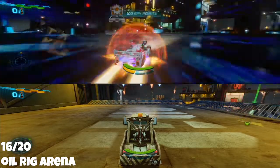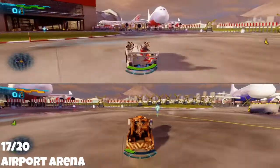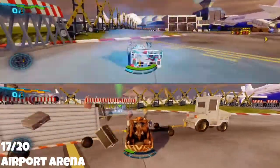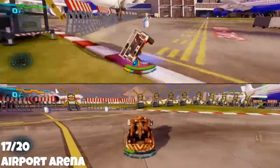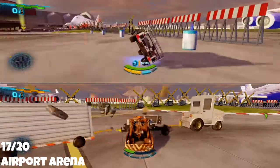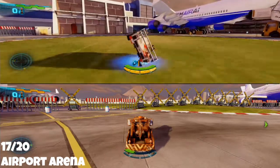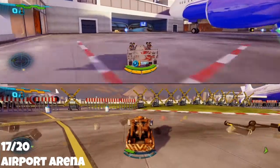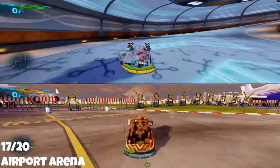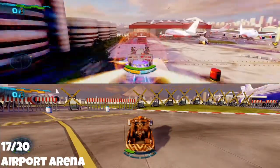Airport Arena is one of the trickier points to get. Come over and collect as much boost as you can — you're going to need a full boost for this jump. Drive over to the blue side of the map and go into the terminal. Once you go up the ramp you'll be faced with a set of windows and a ramp. Line yourself up and hit your double boost. Land on the first roof then jump again to land on the second roof — this is where you'll find the points. It might take a couple of attempts.